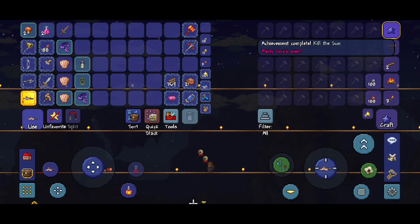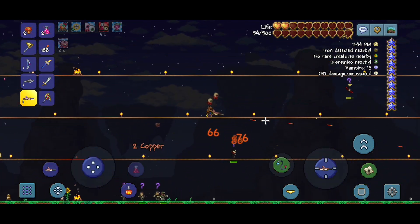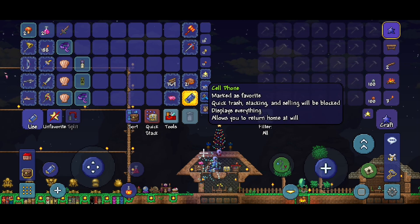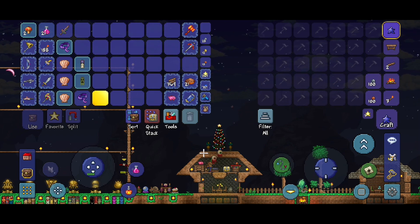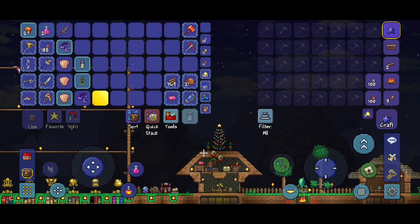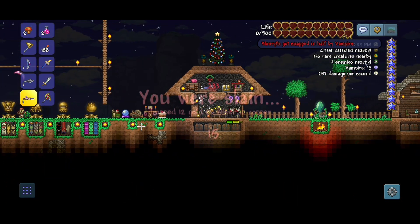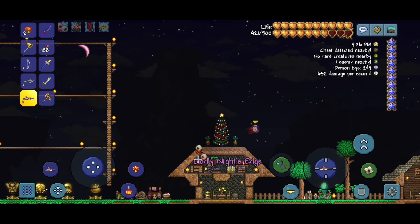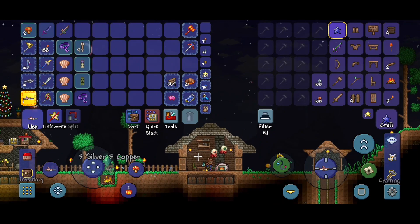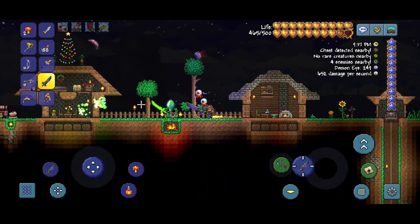That was pretty successful actually. We got 3 Neptune Shells, 2 Moonstones, and a Broken Hero Sword. The Vampire is still here — please go away. We can do another solar eclipse after we defeat Plantera and more monsters will spawn, like the Deadly Sphere. Let's go make the True Night's Edge. Here's the Night's Edge — we need a Mythril Anvil. There we go — True Night's Edge! You love to see it.